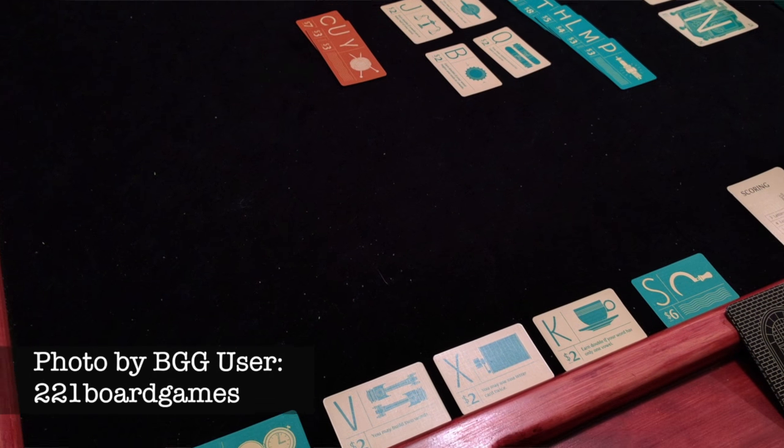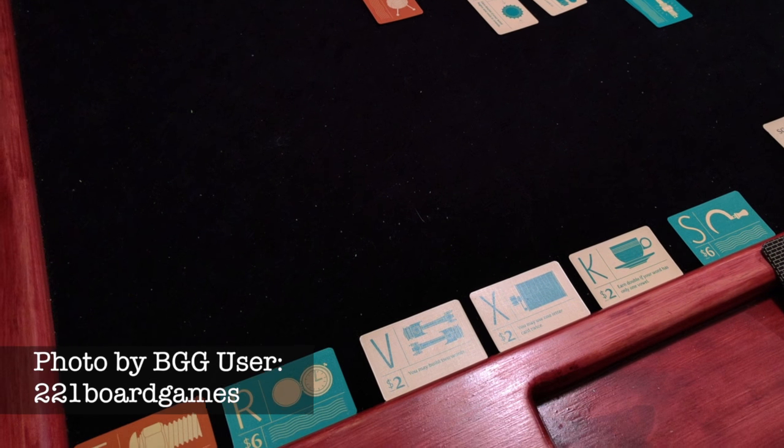This patent stays with you the rest of the game and gives you money every time someone uses that letter in one of their words. Once all the letters have been bought, each player's total value is calculated, and the Tycoon with the highest net worth wins.